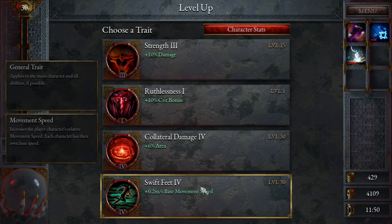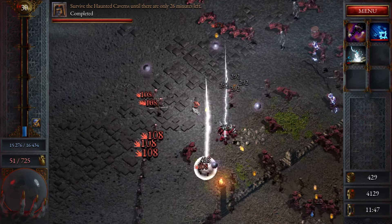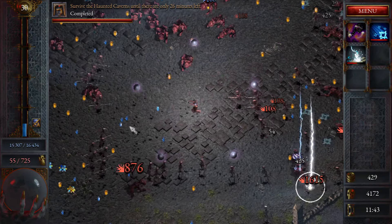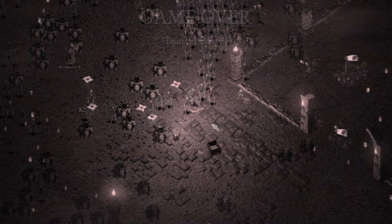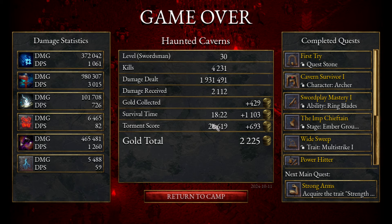Reach level 30 - more movement speed. Yeah but you have to be able to clear the enemies. Charging skeletons. Look at all this to pick up - if I can just break through. 10 HP, I'm alive! Break the fire. Haunted Caverns level 30 - Swordsman. We killed 4,231 enemies dealing 1.9 million damage.